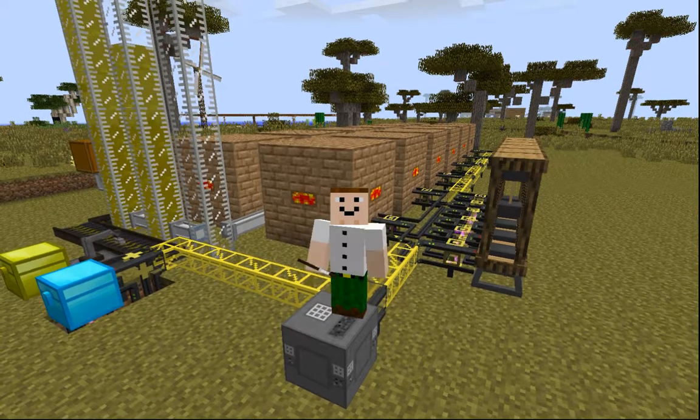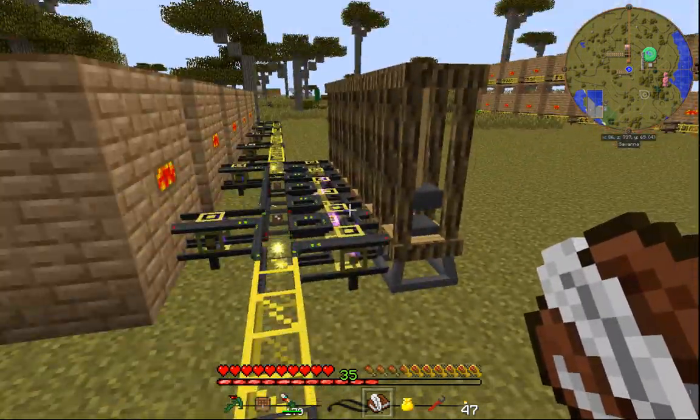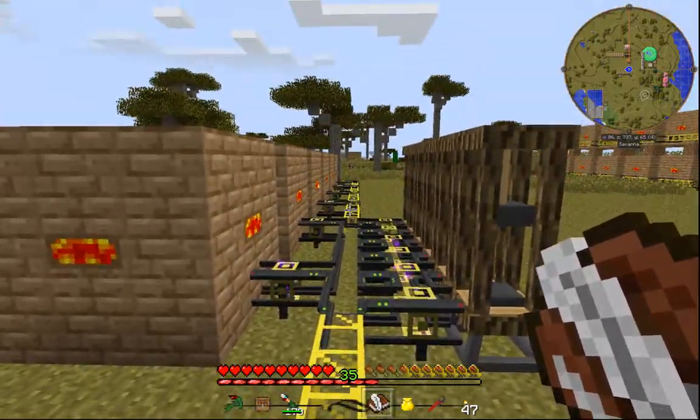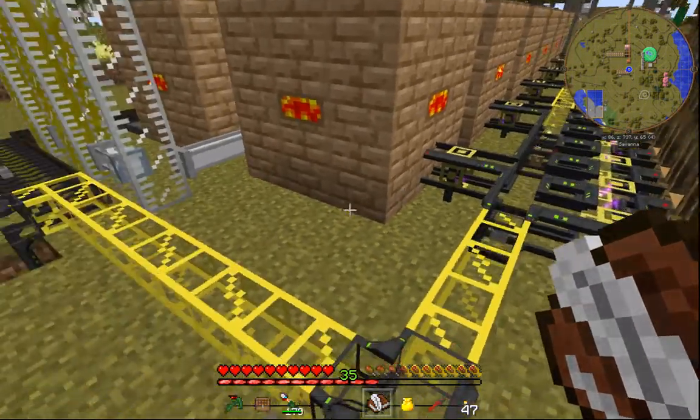Greetings engineers! Brelin here from Great B Gaming and this is now episode 14 of Material Energy Natural Capital. Just look at these things go — it is so cool, I love it.